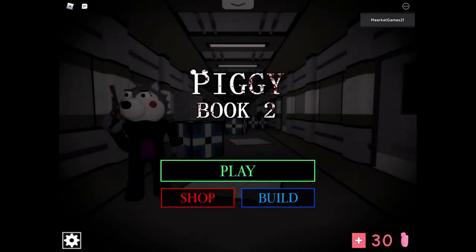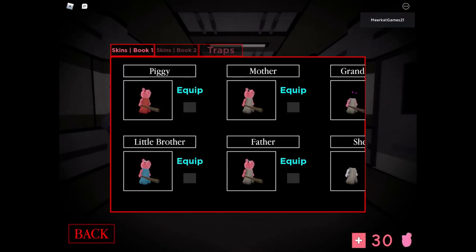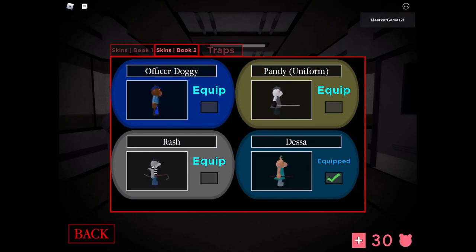Okay guys, that is the end of Book Two Chapter Two. They have added some new skins — Panda Uniform and Desa — and they added Officer Doggy and Rash in the last update. That will be the end of my video, so bye!